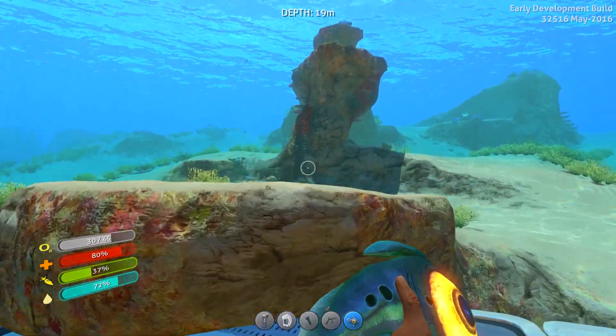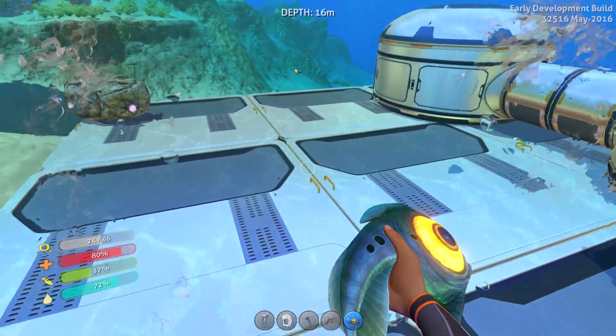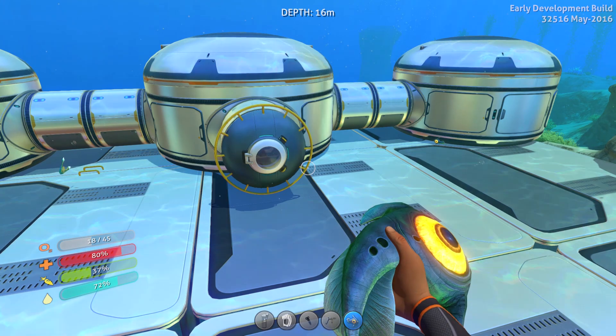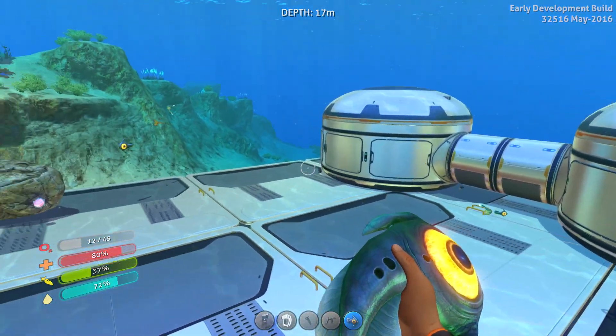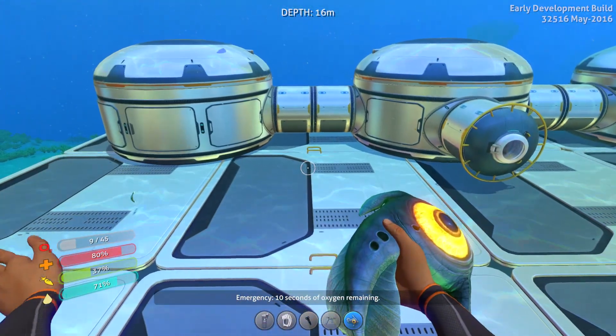Right now the base doesn't have any power because we need to scan some solar panels and build some power. Once we get going, we're going to slowly progress, and we're going to go to the island. I'll probably use creative to build our base on the island. Anyway, hopefully you enjoyed — if you did, make sure to smash the like button. I'll see you guys in the next one.